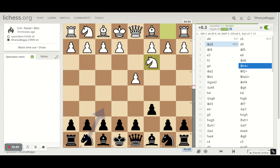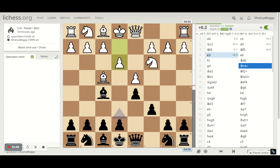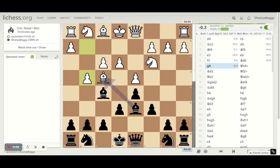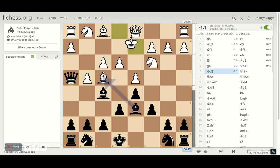We started with d4, c6 — I was playing the Caro-Kann Defense. Opponent plays knight to g3, I play d5. Then the bishop comes to f4, I develop the bishop to f5. Solid pawn structure by the opponent as well. I play d6 next. The move f3 is weakening — you should not play f3 because it loses control of some squares on the kingside. I tried to exchange the bishop, and the right move was to take the bishop, but I got a bit greedy and went for the check.